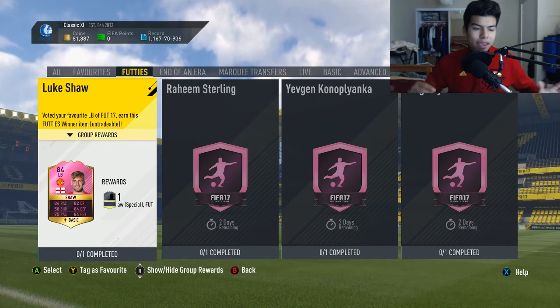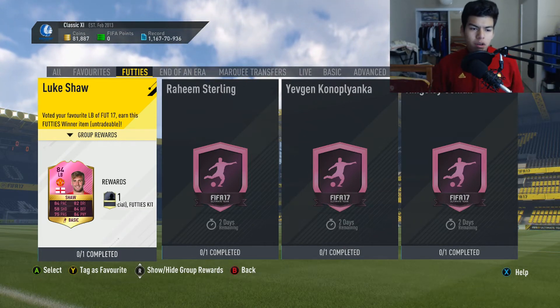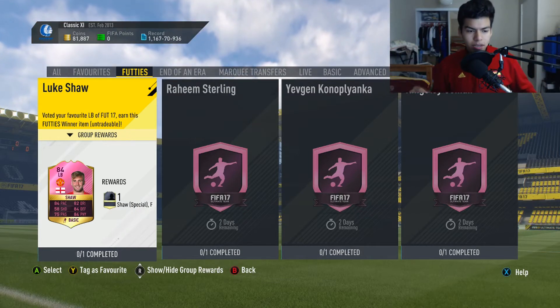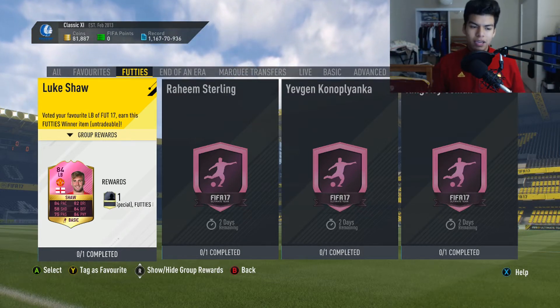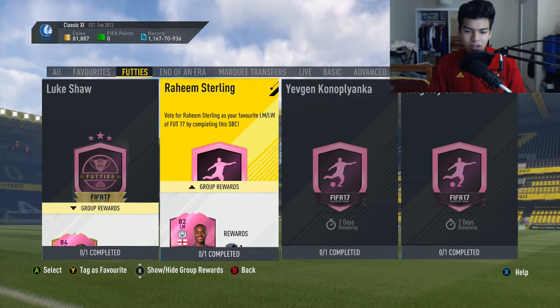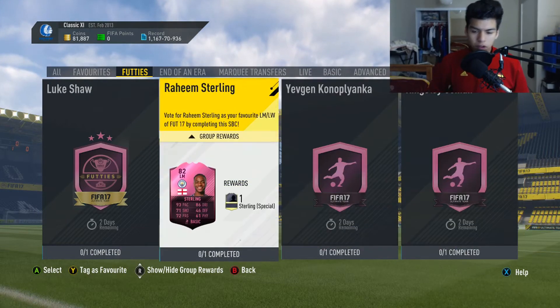What is up guys, welcome back to a brand new video. Today we have the 84-rated SBC winner, left back - favorite left back of FIFA 17 - Luke Shaw. The only thing that bothers me is that they bumped his pace by two only and gave him a plus three upgrade, which is ridiculous. We also have Raheem Sterling, Coman, and Kante for the three left mids, but we're gonna go for Luke Shaw.